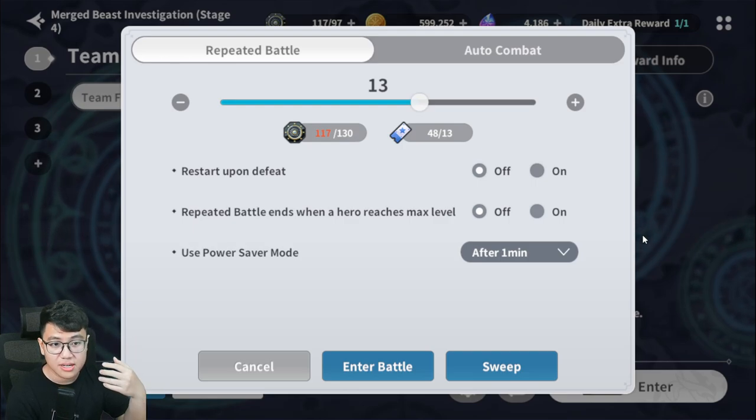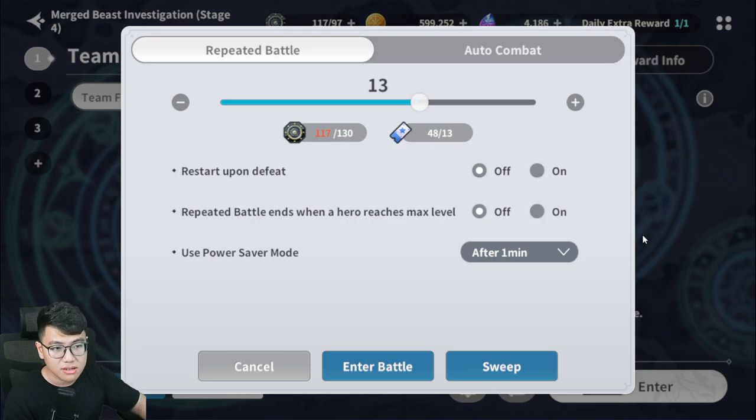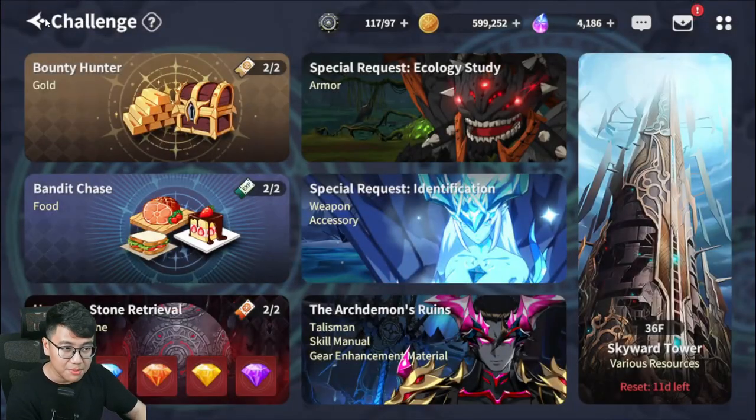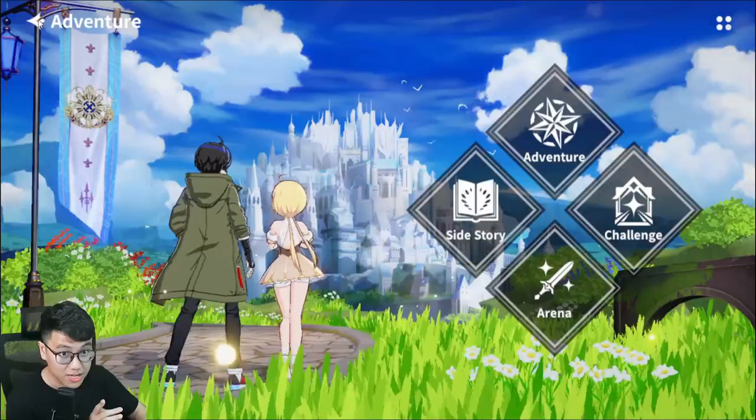You definitely want to farm a little bit with stamina, but before you go to sleep you want to clear another 10 to 20 runs — all done immediately. Absolutely amazing item in the game. Gold chests are also very important because you run out of gold way too fast in this game.